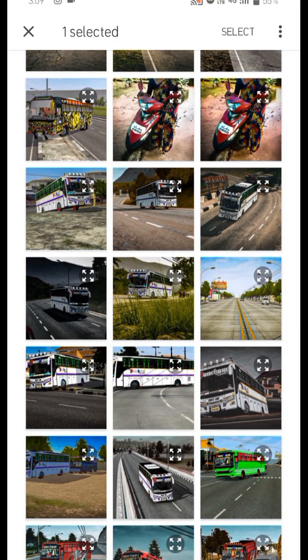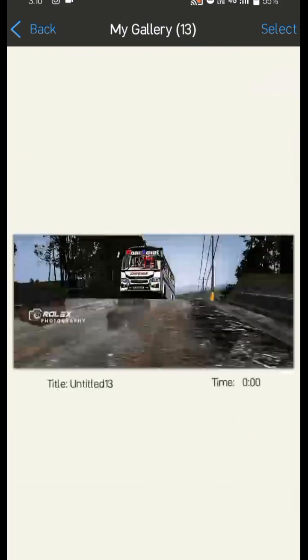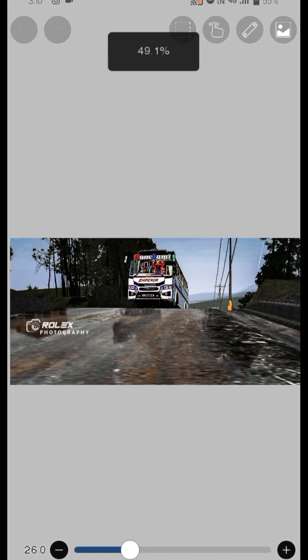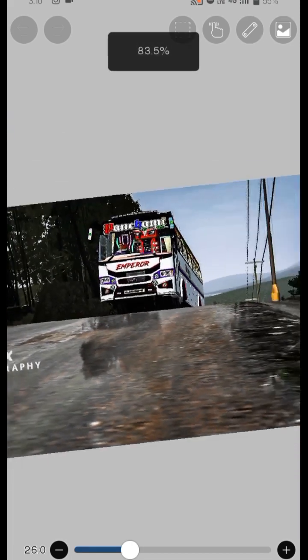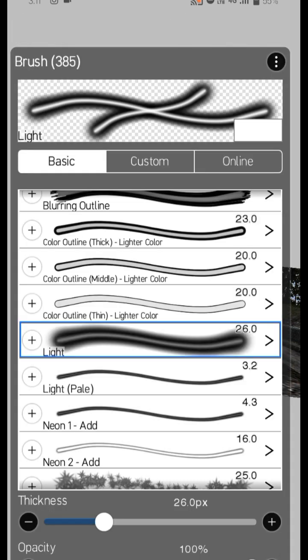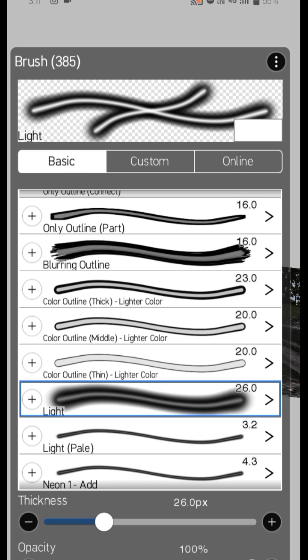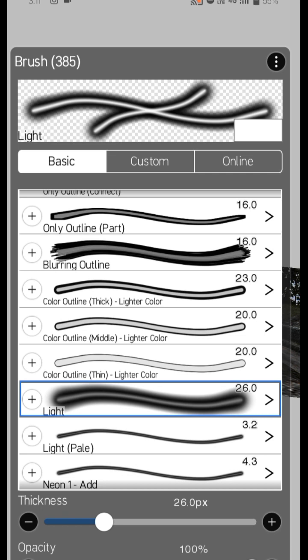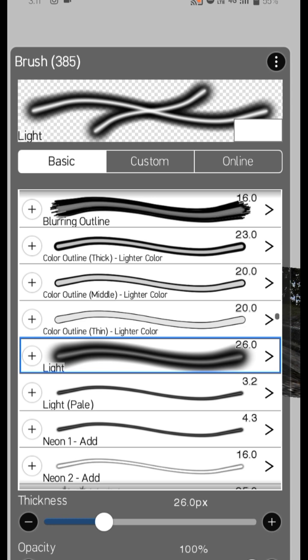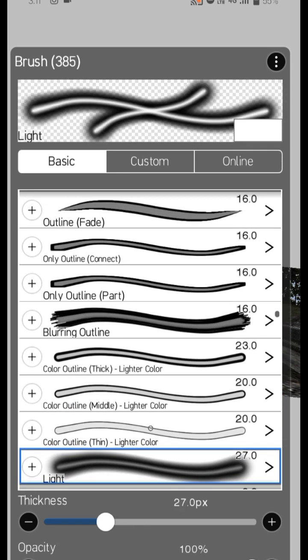Okay guys, I have to go to the place. This is because it doesn't do with the brush in the option degrees. It's inside and I'm going to see it — it's only there.